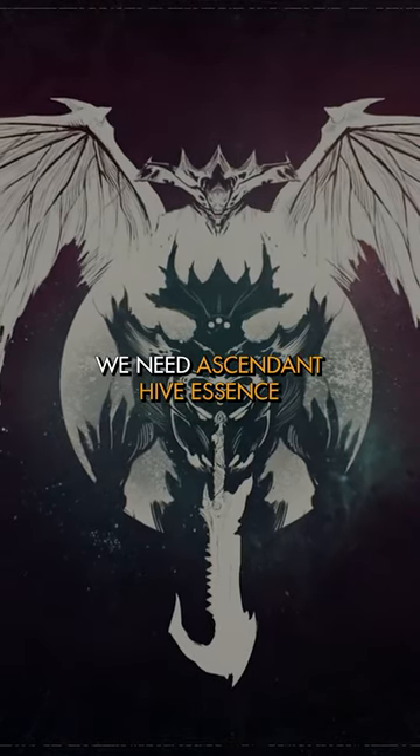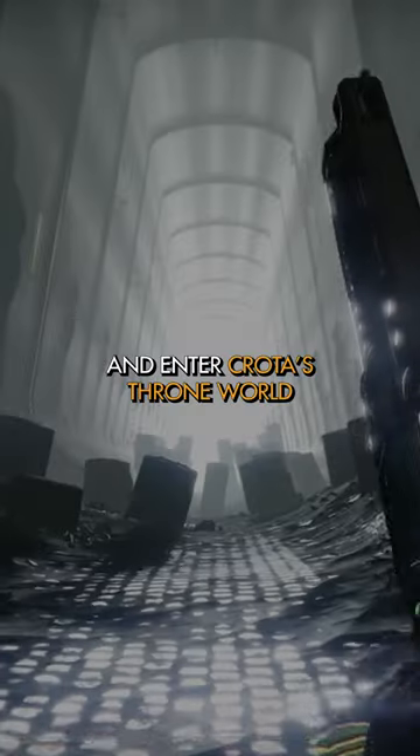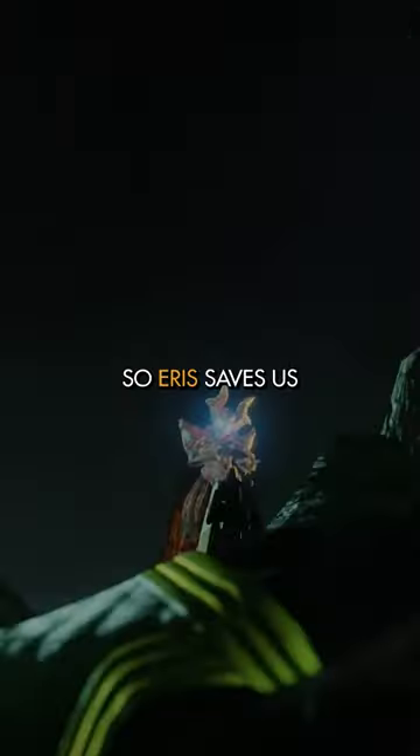To become Ascendant, we need Ascendant Essence, so we take a Shard from the crystal that held Crota's soul, steal more stealth tech from Rasputin, and enter Crota's throne world, absorbing his Essence into the Shard — but it goes a bit wrong, so Eris saves us.